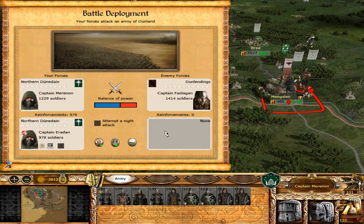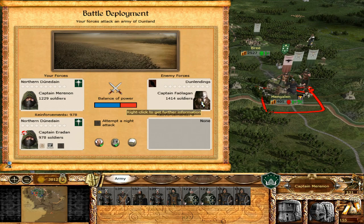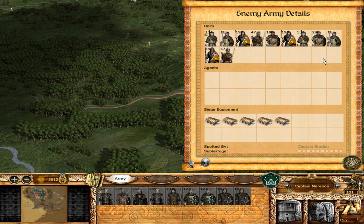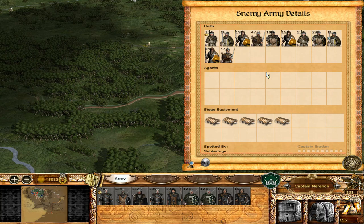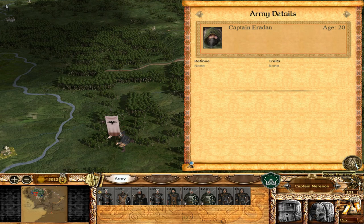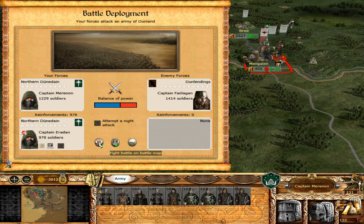Captain Maranorn comes forth to relieve the siege of Mengele, and we are here again in the Dunedain campaign. We have quite a bit of troops to deal with, though luckily they have no cavalry and no archers, so we can do our retreating fire line yet again. I forget what's in this army but we're going to control it and fight on the battle map.